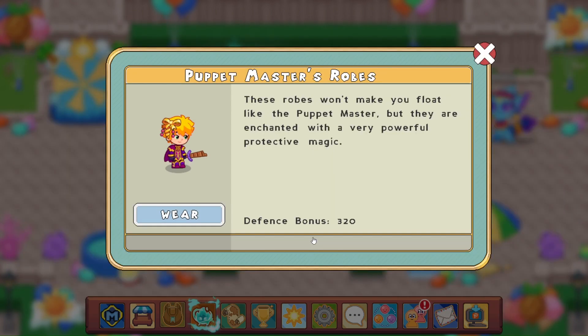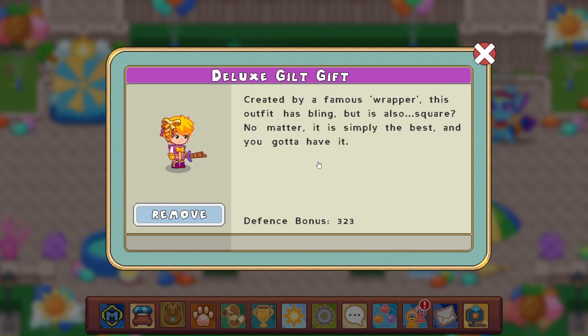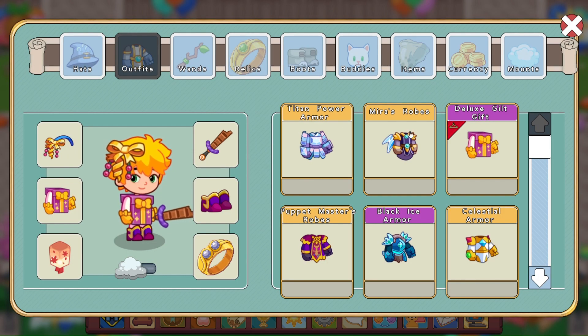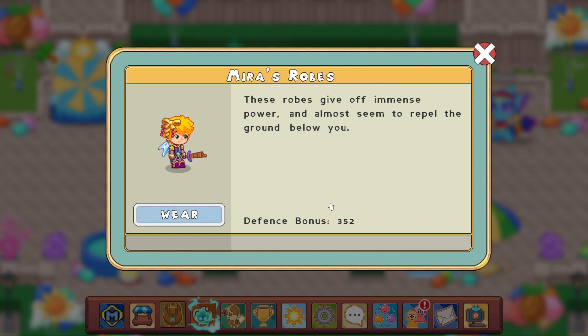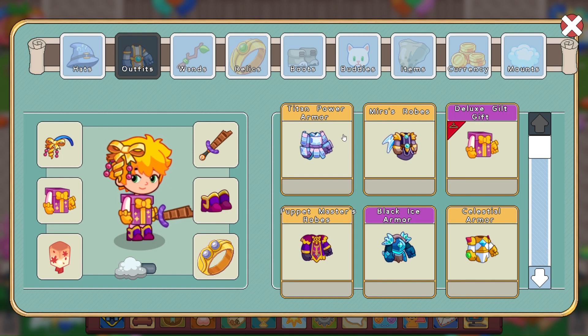Puppet master's robes are 320. Lux Guild's gift is 323, three points stronger than puppet master's robes. And Mira's robes are going to be 352. Those are quite good. But the Titan Power Armor is 355, so that is a little bit stronger. You can now have the descriptions as well, which is awesome. One of the reasons I love this is because we have the ability to just put on whatever armor is best. It cuts down on the shuffling.